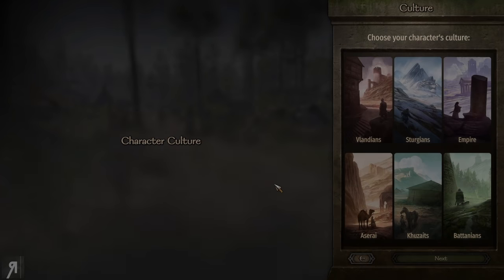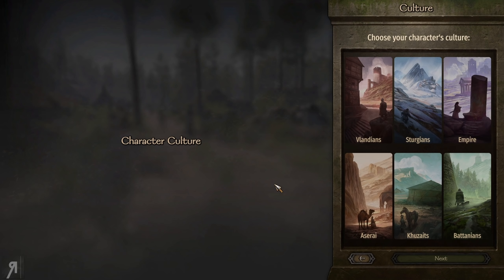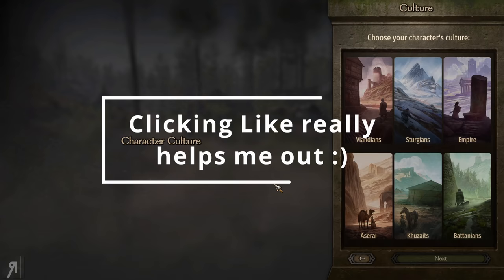Hello and welcome to another playthrough of Bannerlord. This time we're going to be focusing on creating a character that is very fast on his feet and uses two-handed weapons. We will not be using any ranged weapons or horses whatsoever, and we're going to try to be a little bit lighter in terms of our armor choice as well.